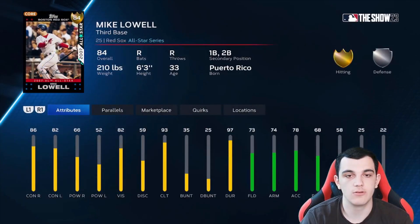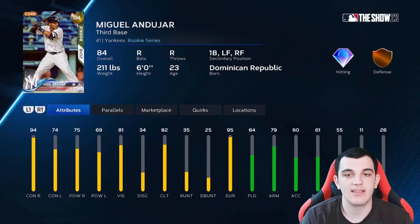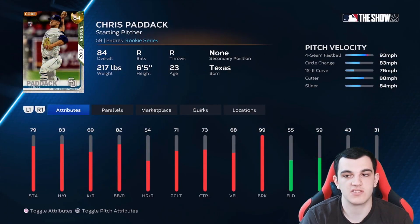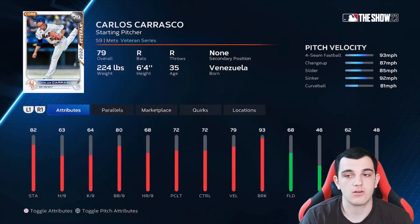Moving to the golds. Mike Lowell from when he was on the Red Sox — high contact, pretty bad power. Every time a new program comes out, these cards are only gonna be good in BR. Matt Olson — high power card. Miguel Andujar as a Yankees fan — I miss this guy. He wasn't good after 2018 but that 2018 year was special. Chris Paddack from San Diego — four-seam, circle change, 12-6, cutter, slider. These cards aren't really that good, but they're for BR. Carlos Carrasco — four-seam, change-up, slider, sinker, curveball. The break on the change-up is good.